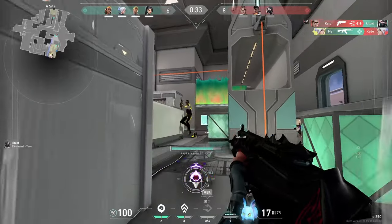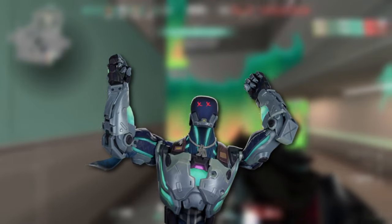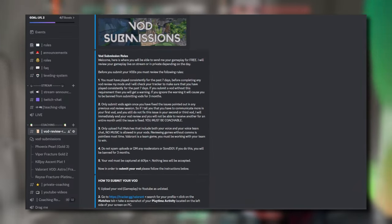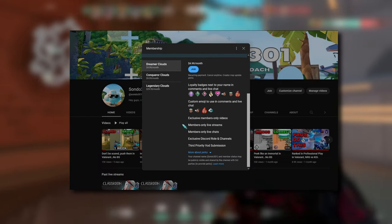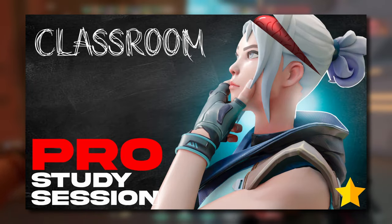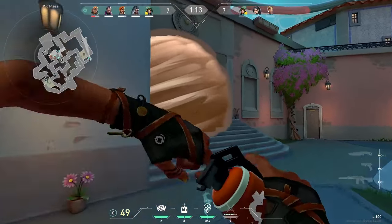Stick to these basic rules and remember: don't spam crouch because you will just become a goofy goober who is stuck in the mud. If you're interested in my free coaching, join my Discord server. Or you can also become a channel member for only $5 to get exclusive access to map and agent guides. I also host exclusive live streams with my members where we study professional players.